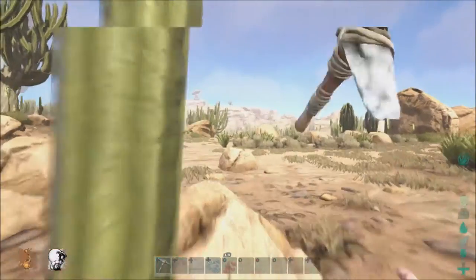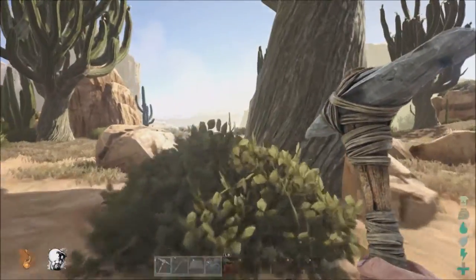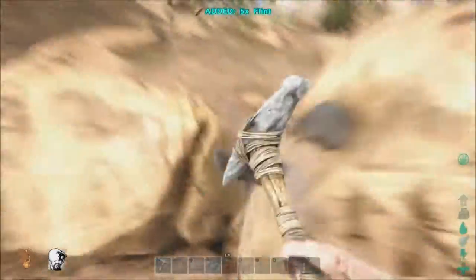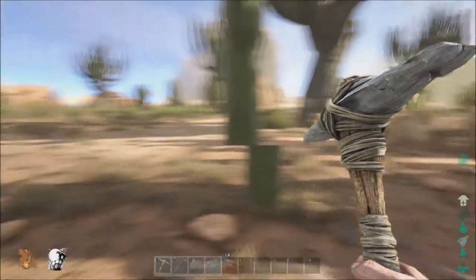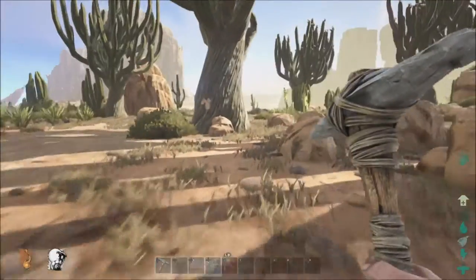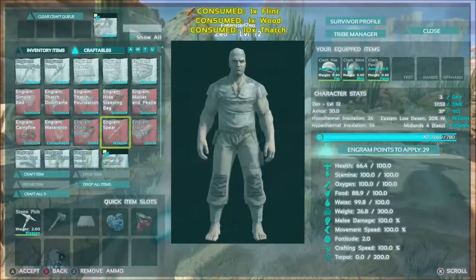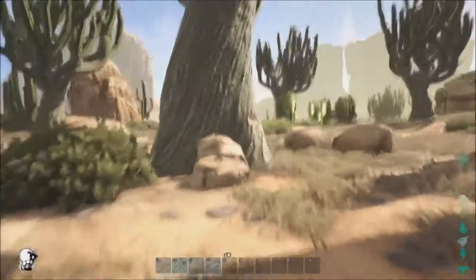I can't believe I'm level 12 and don't have anything going yet. Let's pull our pick out and get some more thatch, then come over to these trees and get some stuff. Of course now I finally got stuff going and it's almost the end of the episode! Getting a lot more thatch. Now we'll come over here to get some rocks and make an axe hopefully. Everything went quiet - hopefully something's not wrong. What do I need to make an axe? Wood. Let's punch some more stuff. Here we go!